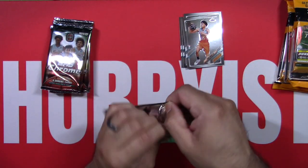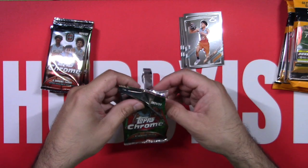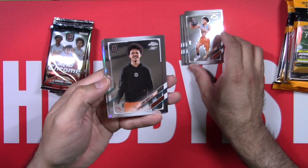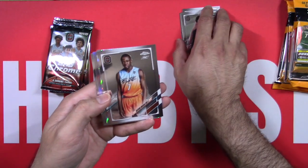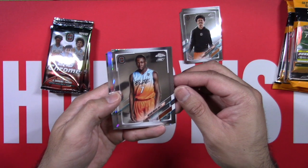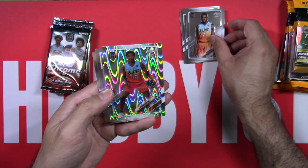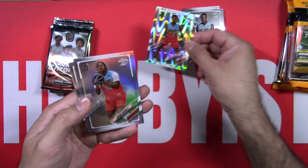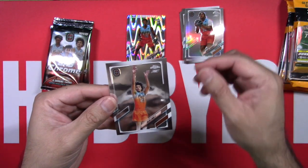Okay, next pack. Another Louis Duarte — must have different variations of these guys, because there aren't very many players. I think there's only a couple teams in the Overtime Elite. Nathan Misa Dio — I think that's what that says, kind of hard to read. Here's my first Ray Wave, this is Jalen Martin — that's pretty cool. And a Jazeera Jackson, and a Jalen Lewis.